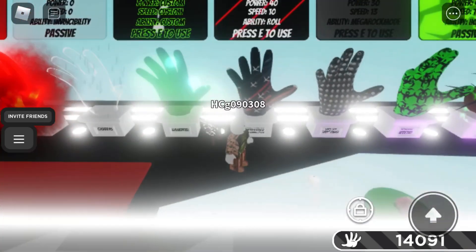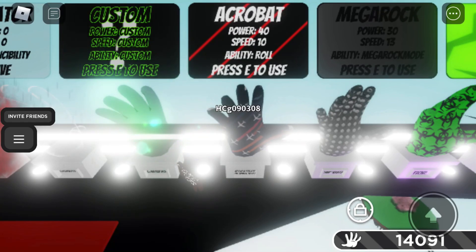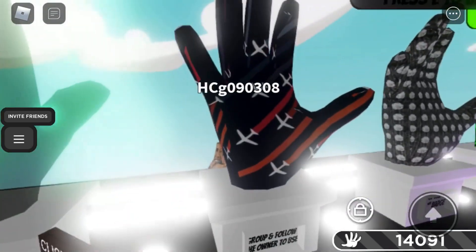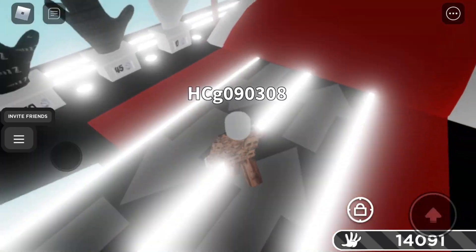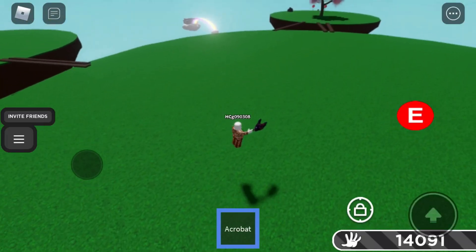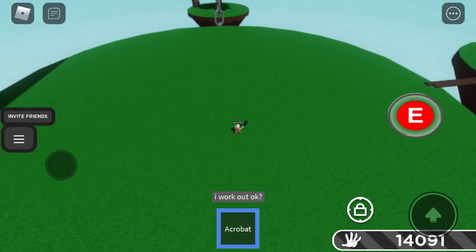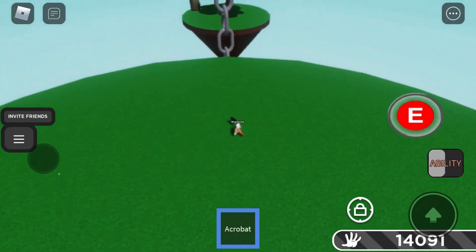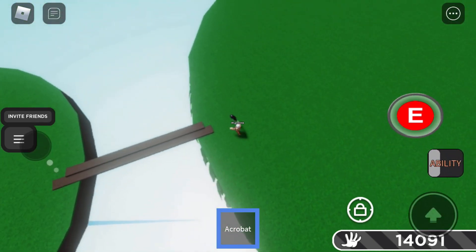Now the first real badge glove — the Acrobat. You have to join the group and follow the owner. I already did that. The Acrobat just rolls — the description is 'I work out.' It's pretty useful to get around, probably to dodge someone's attack.